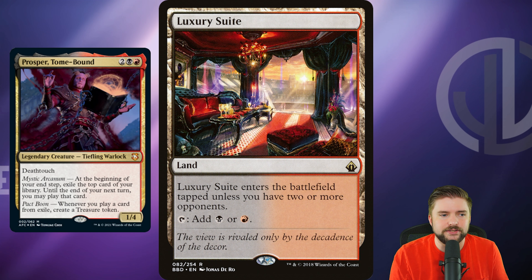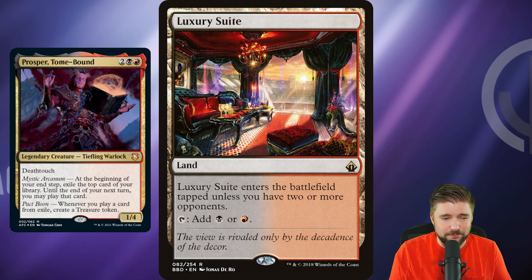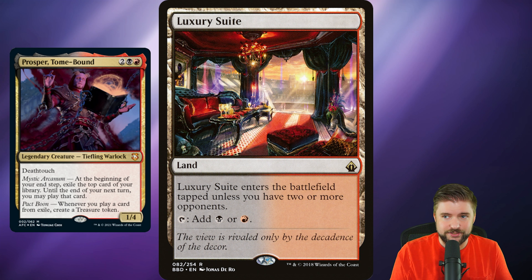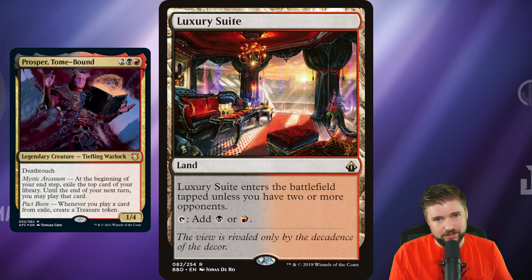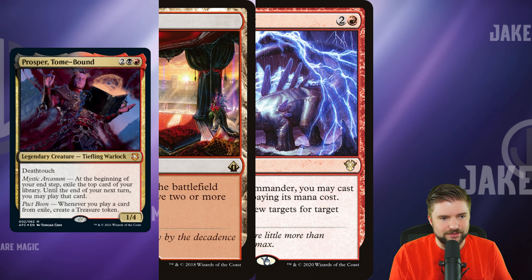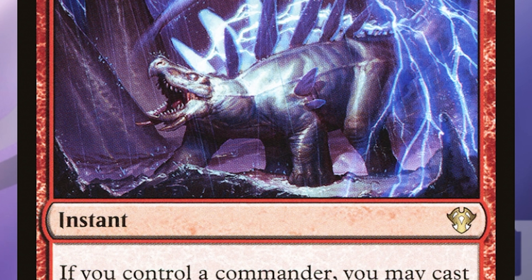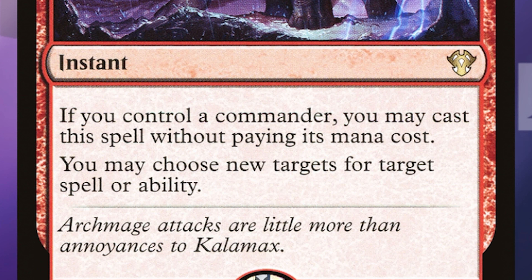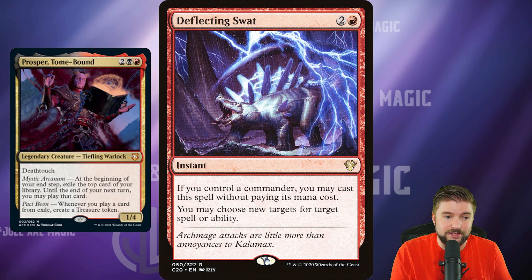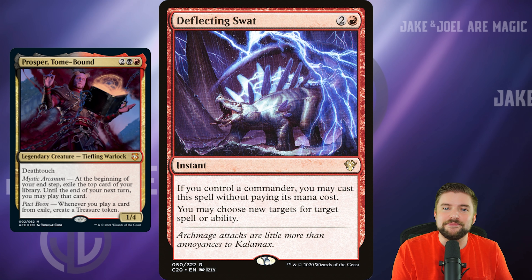I put a land in this upgrade, which I don't normally do, but these pre-con decks have gotten so good and focused that it's harder to make cuts — there's not a ton of obvious ones. Let's start looking at the land base. For $23, Luxury Suite enters the battlefield tapped unless you have two or more opponents. It's just a dual land in commander — dope. $23, go get yourself a copy.